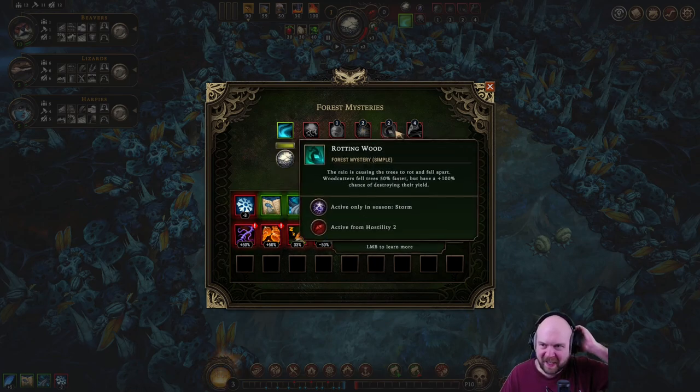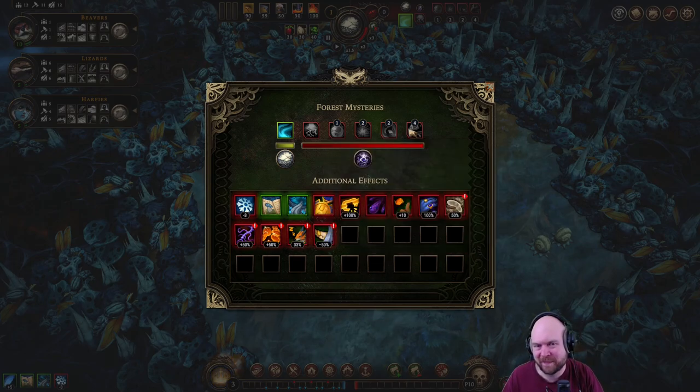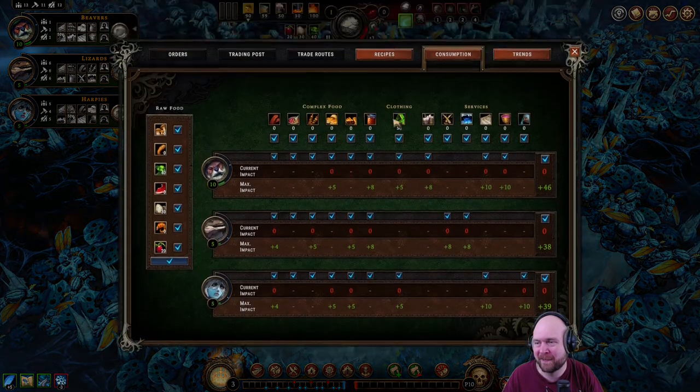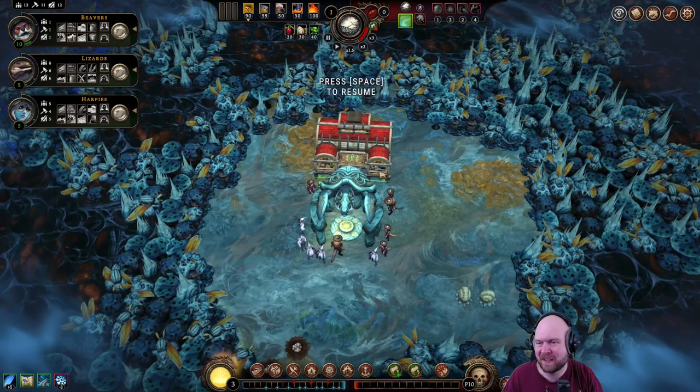We cannot chop wood during the storm, we cannot collect wood during the storm. And we got death and decay — so anytime someone leaves we get a blood flower. Look forward to that.